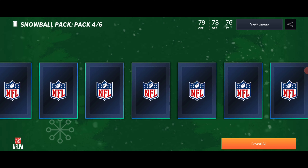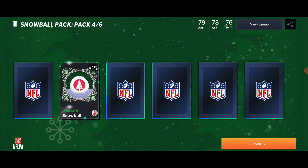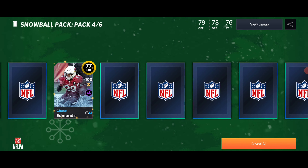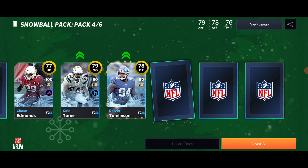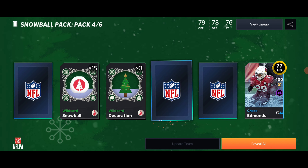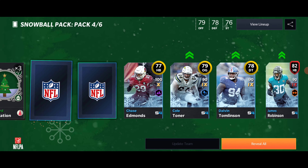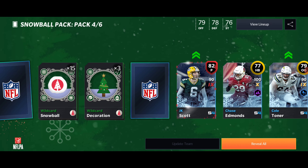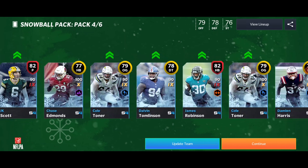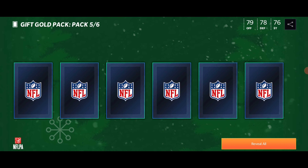We got the snowball pack — we got a lot of elites in this one, look at all that shaking! That was one, two, three — so there might be a lot more. We ended up with four elites: James Robinson 82 overall, JK Scott 82, and Bryce Callahan. Four elites in this pack — can't complain about it.